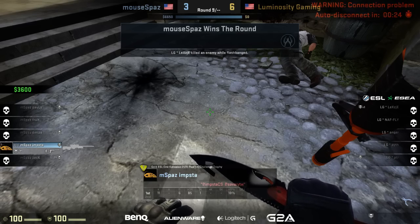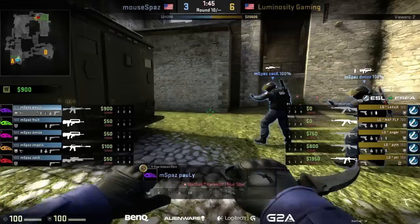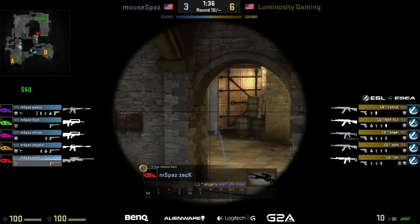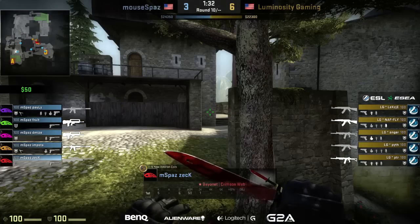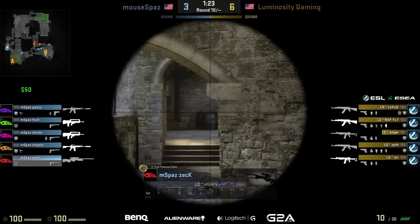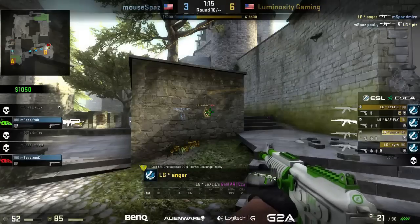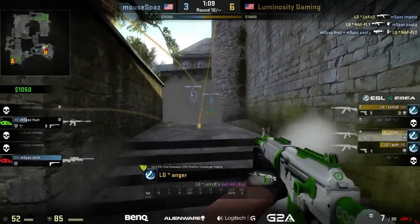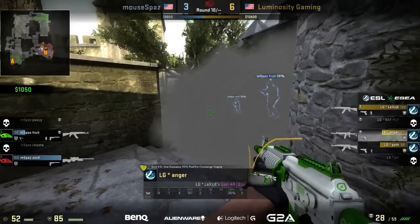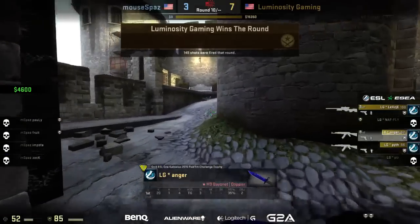LG is going to be fine going into the next round to buy — a couple of players can drop, peter can buy his own. This is going to be a force buy from LG; their economy is going to be broken if they don't win. mousepaz is linking a bid to keep this half close. Anger takes nade damage; emsta is in a good position behind the box. He peeks out and wins the battle against demise — good opening from them. Polly goes into one, naffy and lex combine for a couple more, fruit with the FAMAS finds another. 7-3.